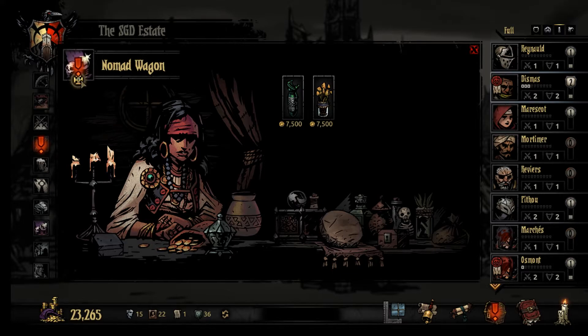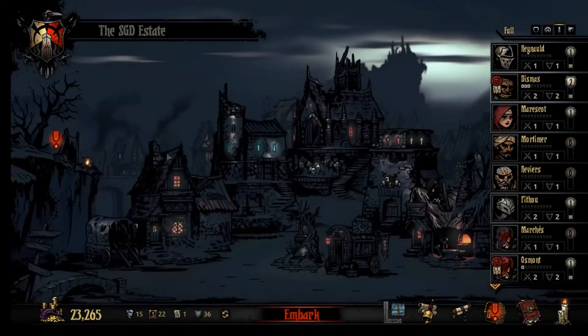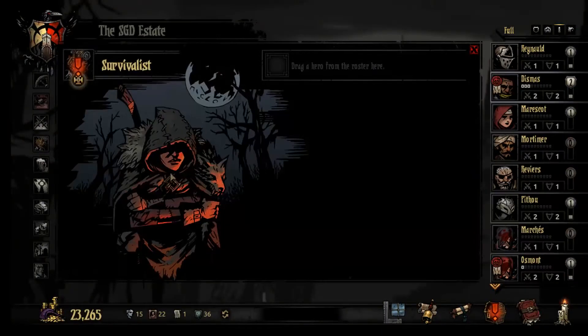So yeah, he explained that you buy trinkets at the Nomad Wagon pretty much. But we're not gonna be doing that for a while.